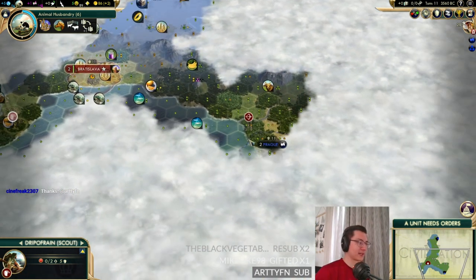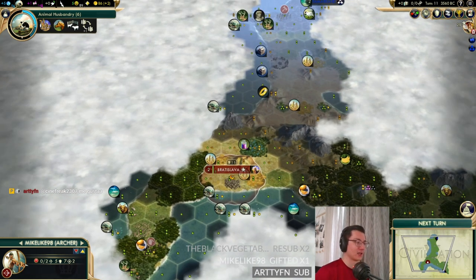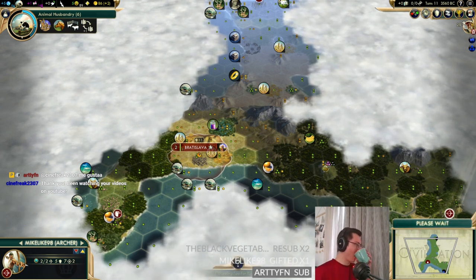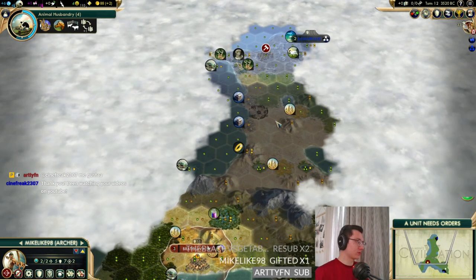Black Vegetable makes a good suggestion: why not get a settler to grab the pantheon off Mount Fuji? That's a good point — we could do that. We'll grow first and then sort it.